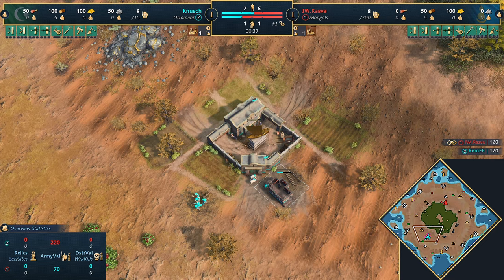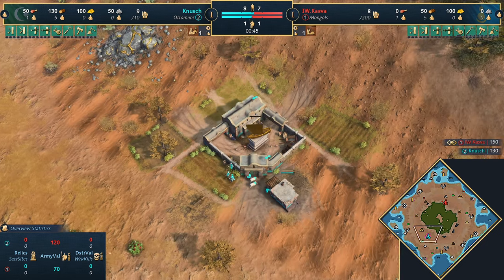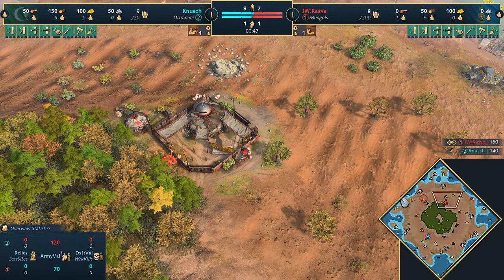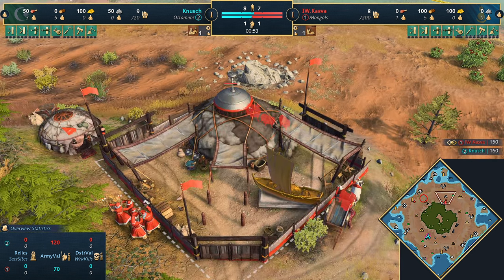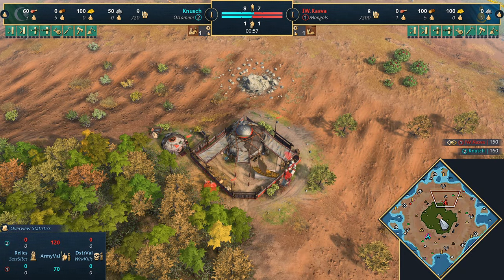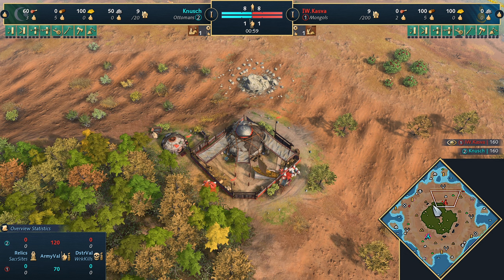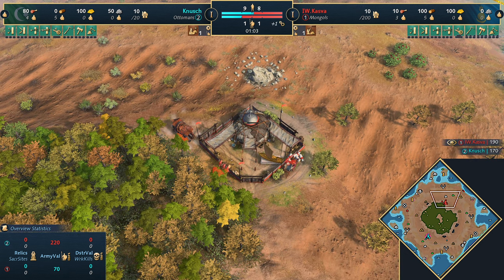Welcome to Volcanic Island. Today spawning in the south corner of the map we've got Knush playing in teal as the Ottomans. His opponent in the north - a familiar face but we haven't seen him for a long time - playing in red as the Mongols: we've got Kazva. Welcome everyone to Volcanic Island, a fantastic map for Age of Empires 4. It's been a long time since we've seen Kazva.